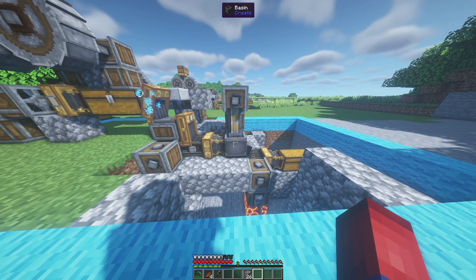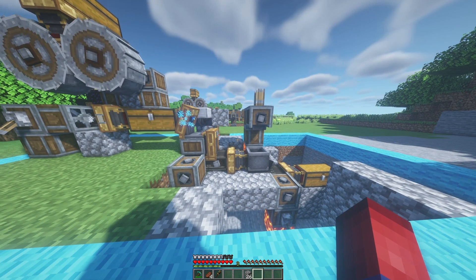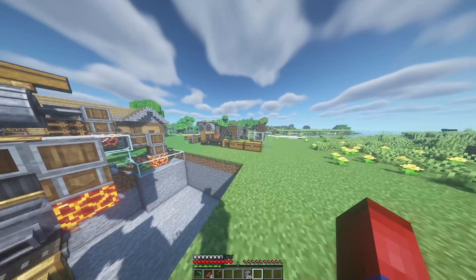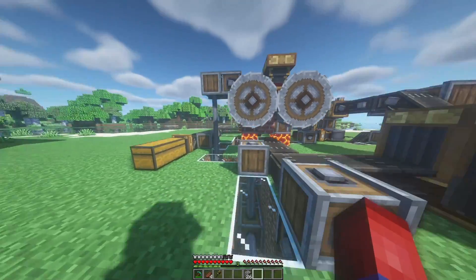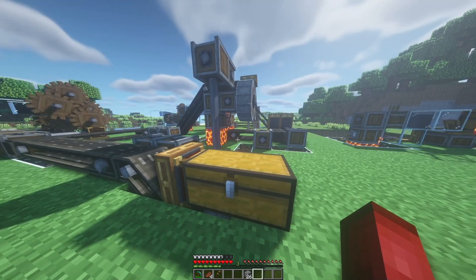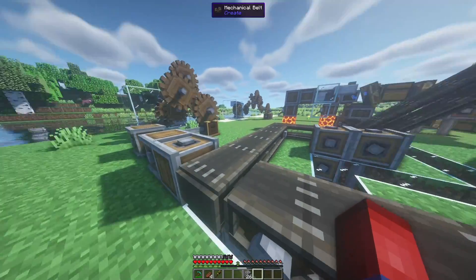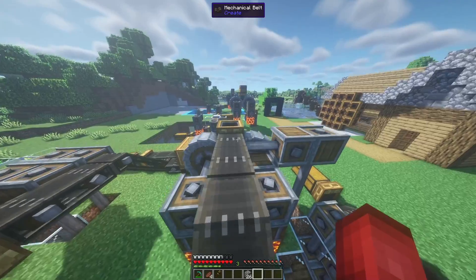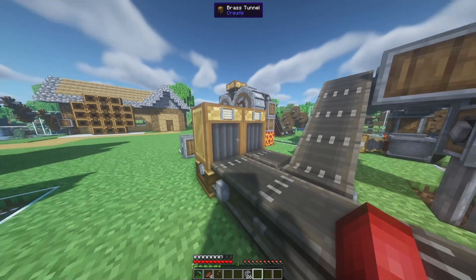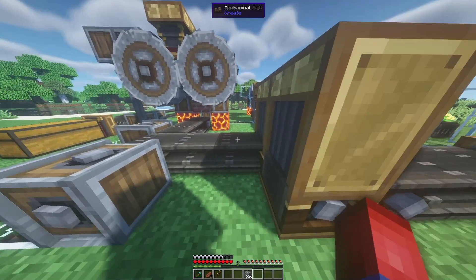This is how you make the automated version of ore processing. All I ask is that you leave a like on this video because I had to design this myself. I also want to show you the more advanced version of this system briefly — ore comes from a chest, gets taken out by a mechanical belt all the way up into a crusher, then drops down onto a conveyor belt.